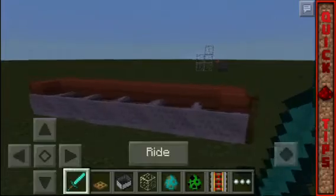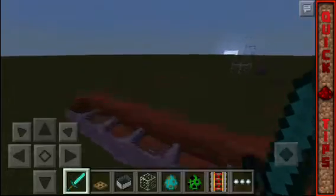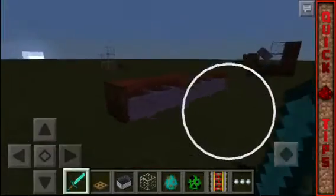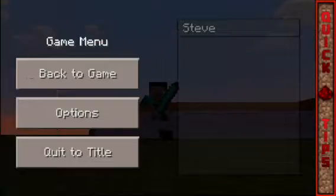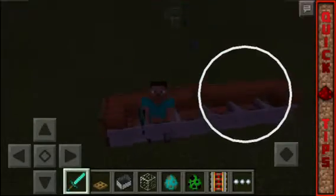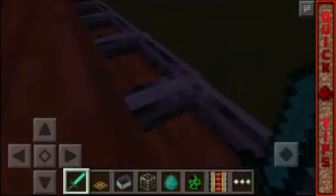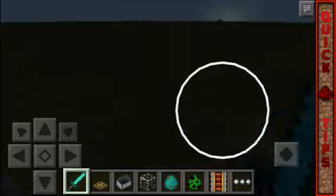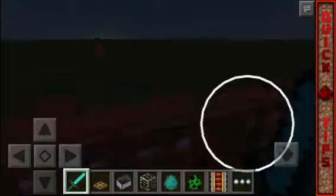It's fully functional because you can actually sit on it. It uses minecarts, which is why you can sit on it. We are in the sofa right now — it looks like you're actually sitting, which is pretty cool. It's great for decoration in your house.